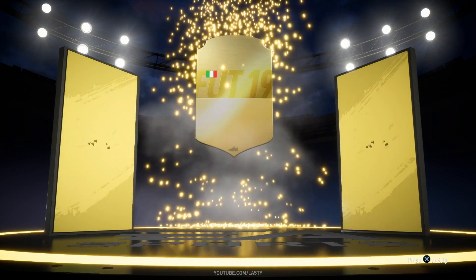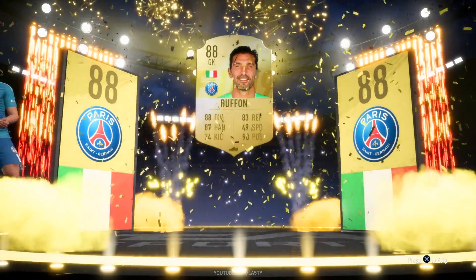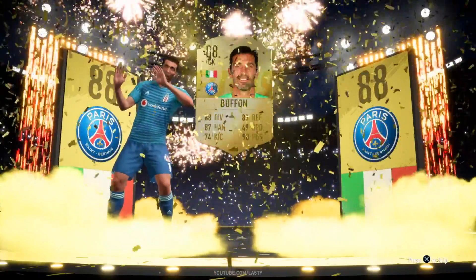Can we get another new animation in a row? I think we probably will with this one — this is Gigi Buffon, now of course playing for PSG. He walks out from the left-hand side, pulling the invisible rope, and then does a little bit of miming action as well, as you can see.